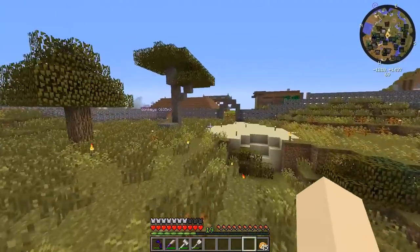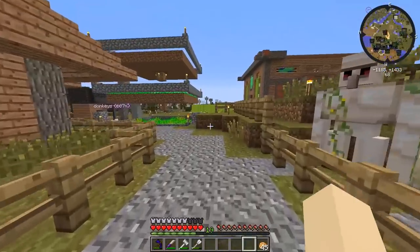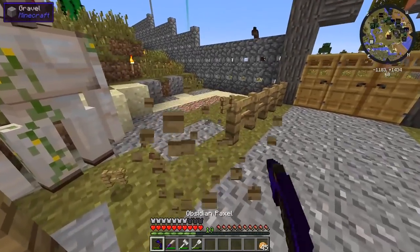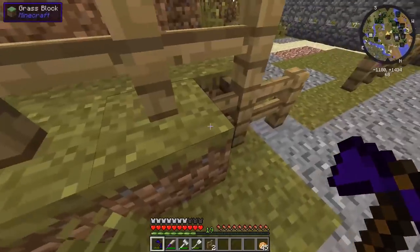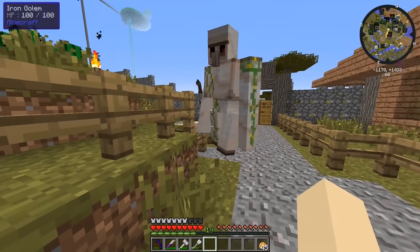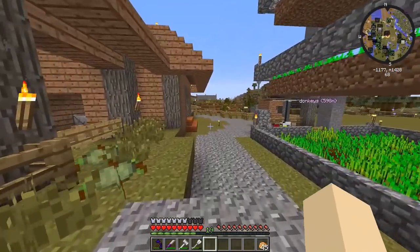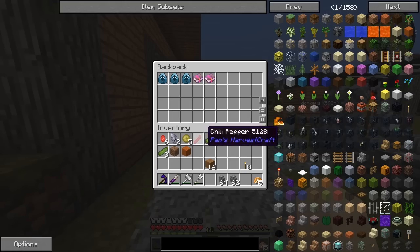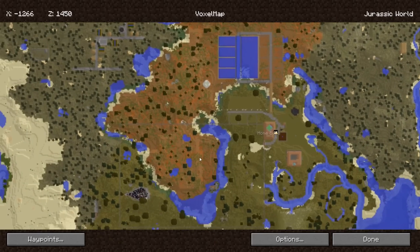This herbivore area is turning out fantastic, especially with the expansion. Now I did say last episode that I also want to expand the T-rex area. Wait — how did that security guard get out? He needs to get back inside. Let me bring up the map — I want to kind of double the T-rex area, similar in shape to the herbivore expansion, and also add another titasaurus and coelacanth.